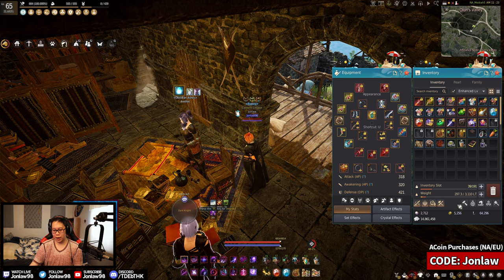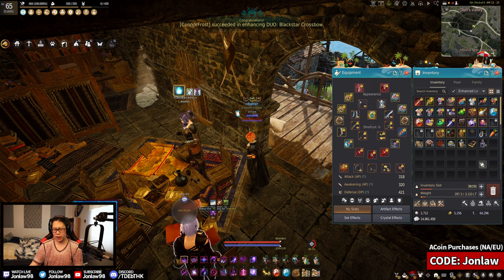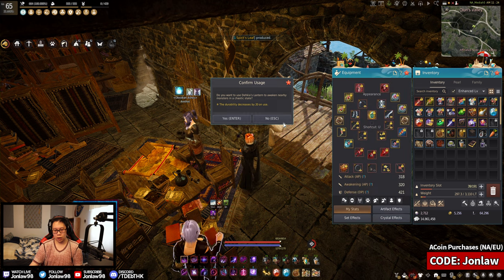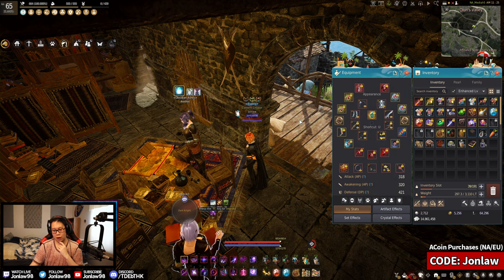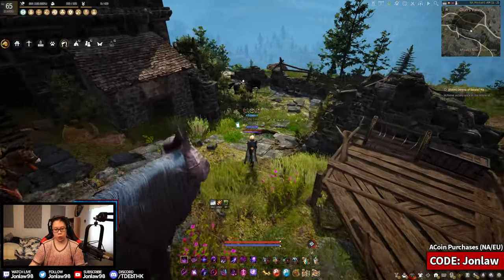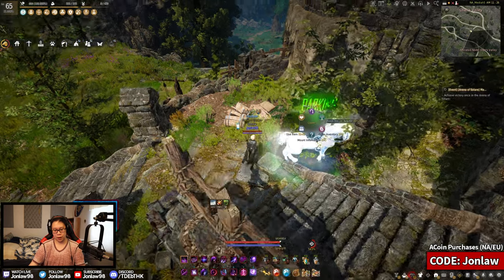I wish they had an inventory — like how they have the Liana's Tool Bag — they really just need to make a separate tab for all these actual items that people use on a regular basis, or allow you to put it in your family inventory. Okay so this is not an equippable item. I wonder how bad Ash Forest is.